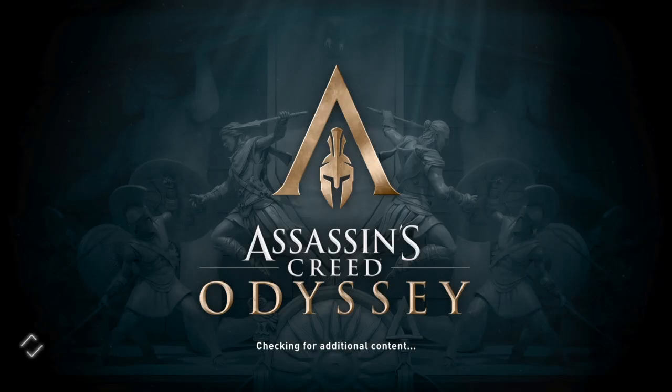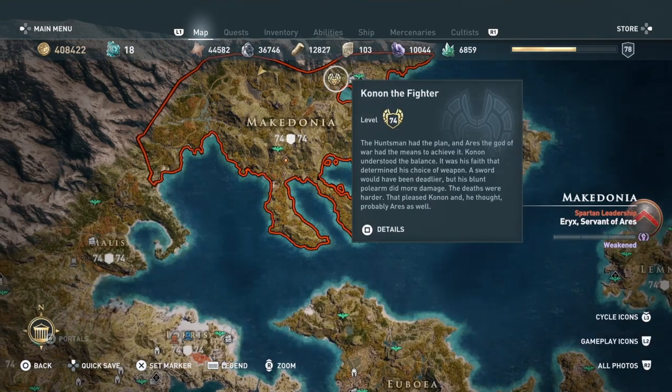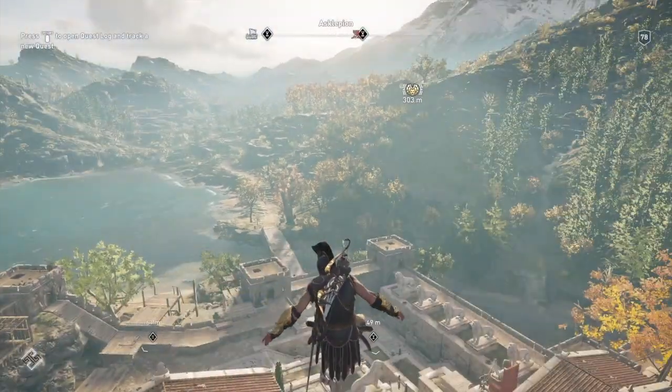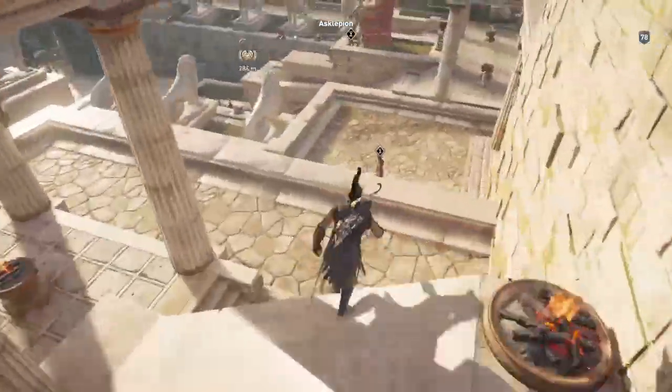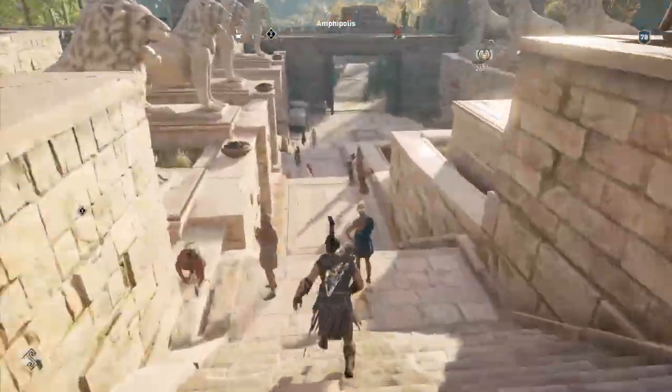Welcome back to my 100% walkthrough of Assassin's Creed Odyssey. On this video we are going to be disposing of another member of the Order of Hunters. This one is called Conan the Fighter. We found out about him by killing the Keeper — I can't remember, I can't pronounce her name. So fast travel to the Escobillon, jump down, and this guy is in a ruin.